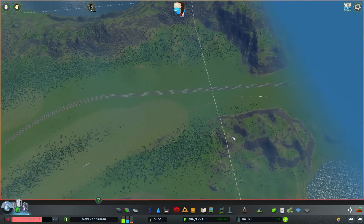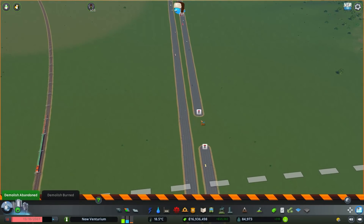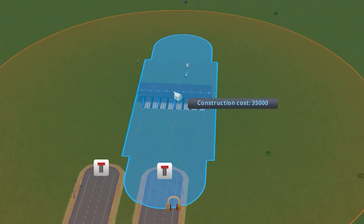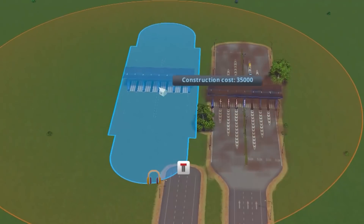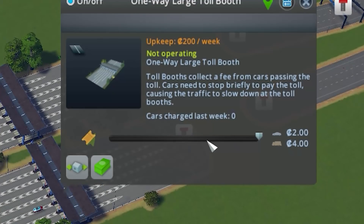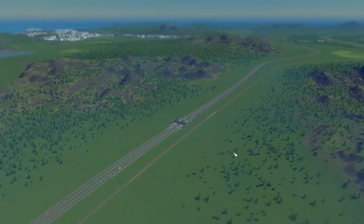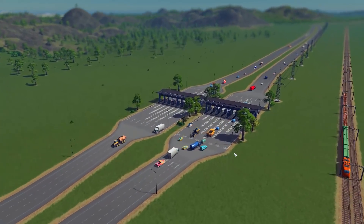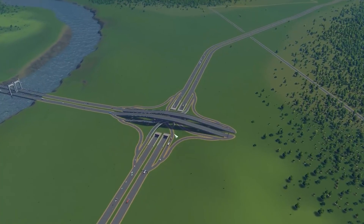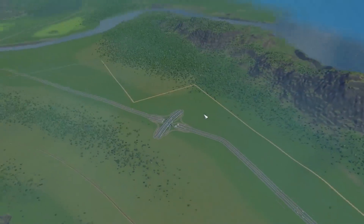We need to redo all this highway work. Why are there not tollbooths literally everywhere? If people want to try and move through our road system that I'm paying for, they better believe they're gonna be paying for it — a heck of a lot. Because nothing is free in New Venturium! And even if they want to leave our city, they have to pay for it. We went around and upgraded some infrastructure, added in some new highway junctions, and got this area prepped and ready to go.